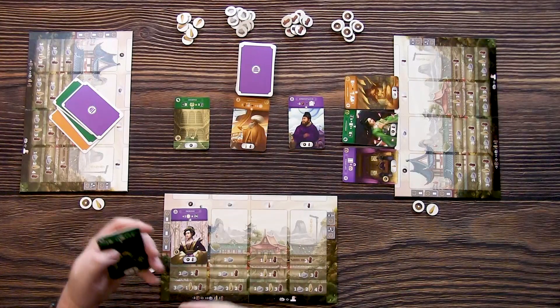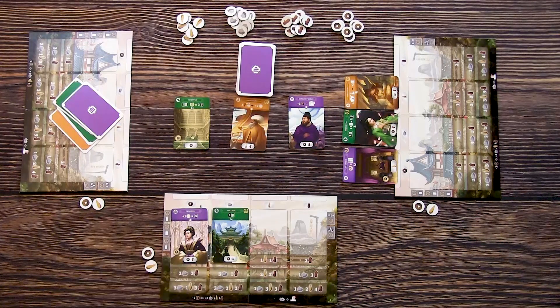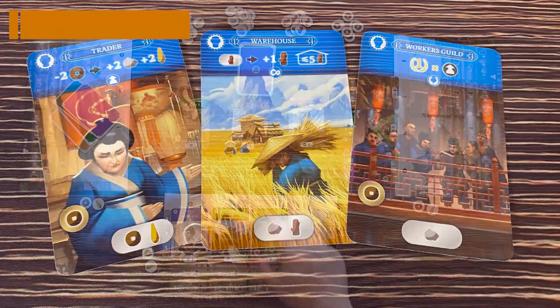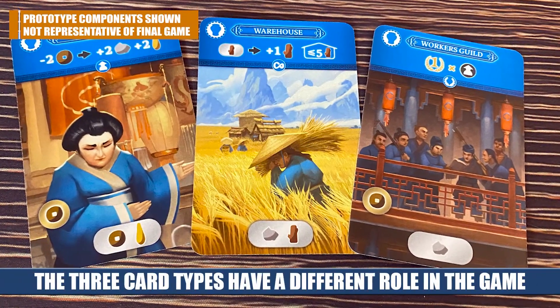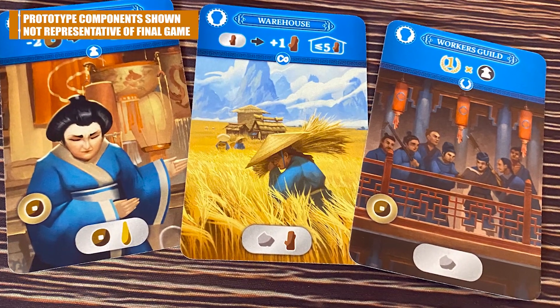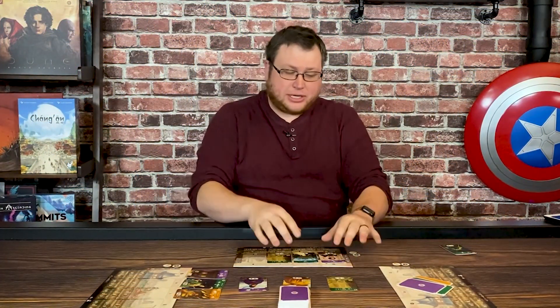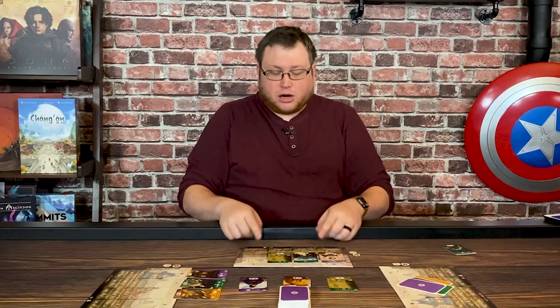Some cards have a character symbol meaning they trigger when you play the card and when you trigger that row. Some have an infinity symbol, which is an active ability that triggers over and over as you play. And some have a laurel symbol — those are in-game scoring cards that score you points at the end of the game. You continue player after player until one player has nine cards in their district — that determines the end of the game. It's not always nine rounds, because sometimes, especially late game, those expensive cards require a lot more resources.